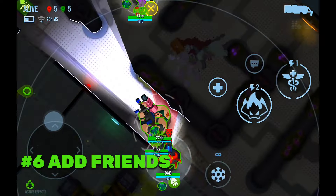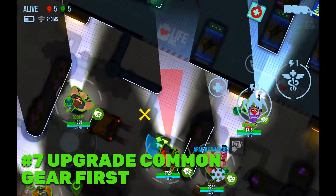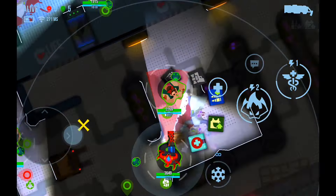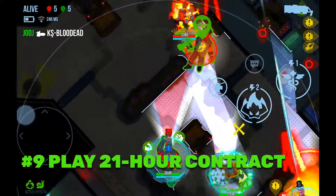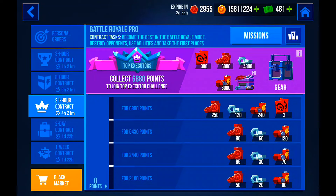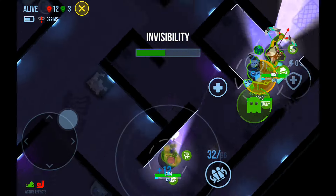Tip 6: If you cannot find a syndicate, add friends after every match to build a full friends list you can team up with. Tip 7: Upgrade gears used on multiple heroes first, such as the runner's boots and infantry vest. Tip 8: Joker cards are more important than hero cards because you can choose which hero to give them to. Tip 9: The fastest way to get joker cards is to play the 21-hour contract multiple times a week and aim for the top 10% of executors — this is not very hard.